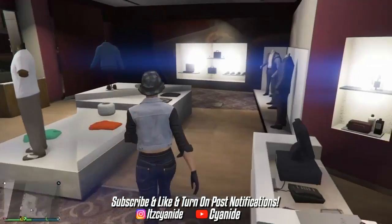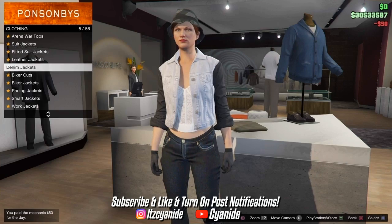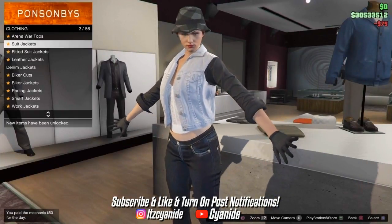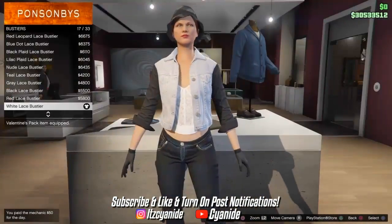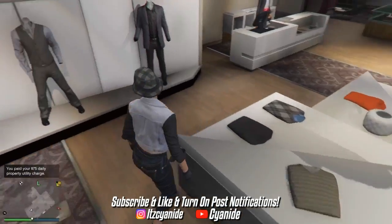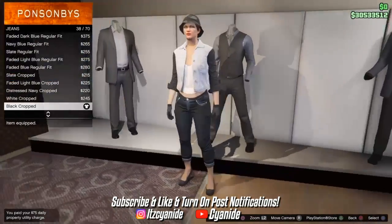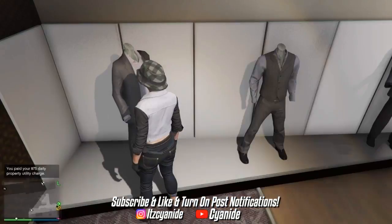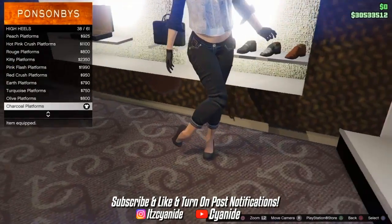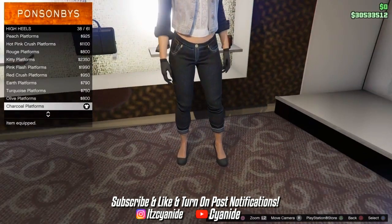Now we're going to the second outfit which is a full checkered outfit. Go back into tops, scroll down to denim jackets and put on a two-tone denim jacket. Then go to bustiers and put on the white lace bustier. Make your way to the pants section, go into jeans, and purchase the black cropped jeans — these will give the black checkered jeans. Then go to shoes, go to high heels, and purchase the charcoal platforms.